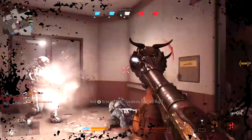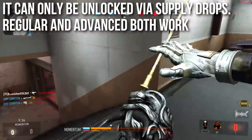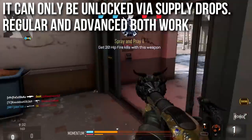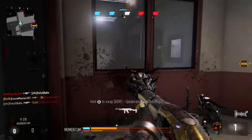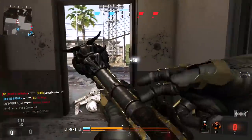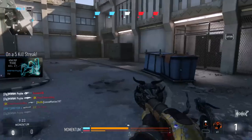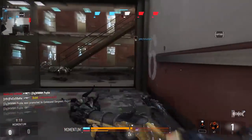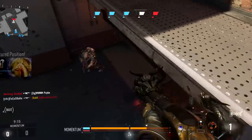This weapon can only be unlocked via supply drops — either a regular supply drop or an advanced supply drop. It doesn't come base; you have to get one of the variants, and when you get a variant you also unlock the base. This is a very unusual and unique weapon, so I'm going to spend a lot of time on it today so you understand how it works and how it can be good, because it can also be quite frustrating to use.